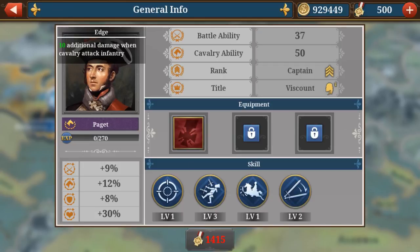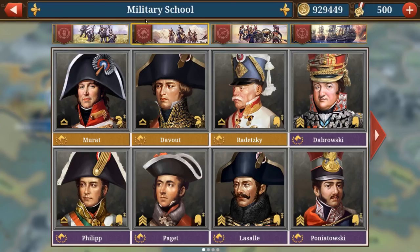Paget has precision strike, the same as LaSalle, plus edge at level 3, and surprise attack — the farther cavalry moves, the higher damage dealt. He also has tactic master, which is like a blitzkrieg skill: it lets you deal a second hit of damage to the enemy after the first, with a 40% chance to trigger, depending on upgrade level.